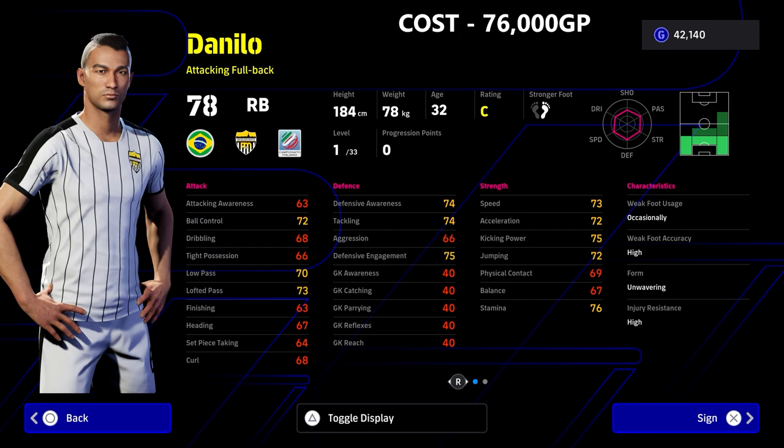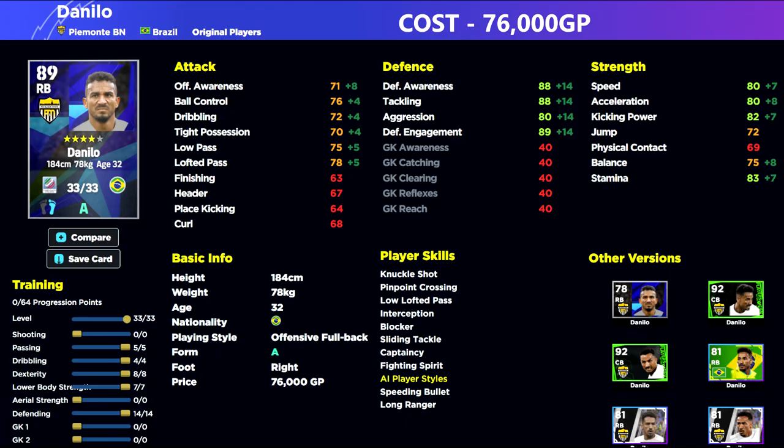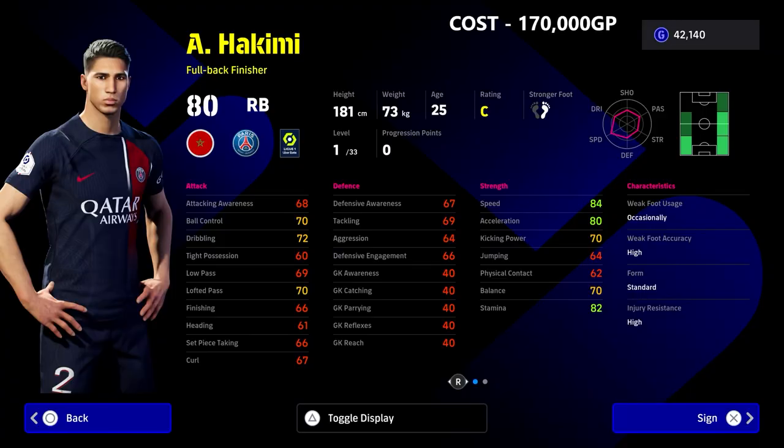Danilo is available at the time of recording on a free with the nominating contract, but the GP version is also really solid at 76,000 GP — very cheap for what you're getting. Look at his player skills, his stats, and what he trains up to. He's on form this week and is a phenomenal player, but better suited to a defensive option. You need to decide whether you want an attacking or defensive right back — it needs to be one or the other to get the best out of them.